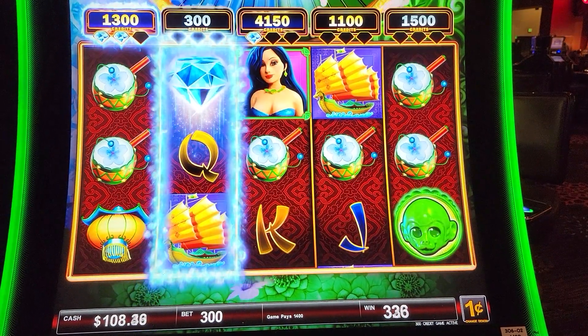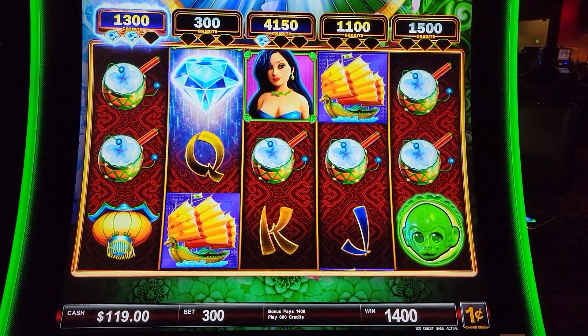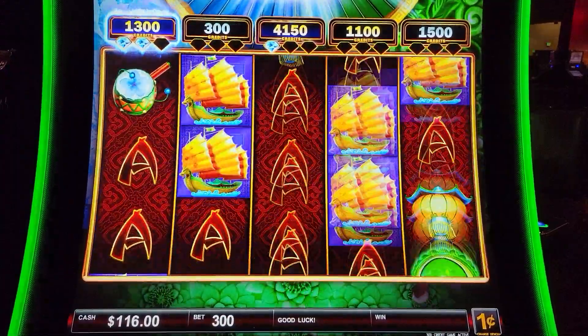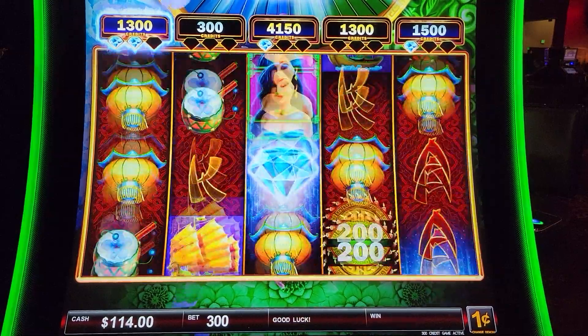We're down a dollar because it took too many spins to clear that out. I like this 41 here - let's try to clear this other one out. If we land a diamond in the center reel back to back, that would have been fantastic. Let's try to land one more.